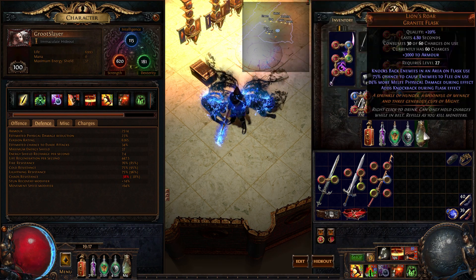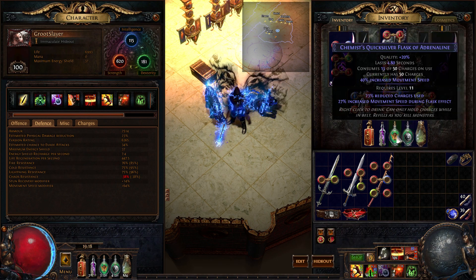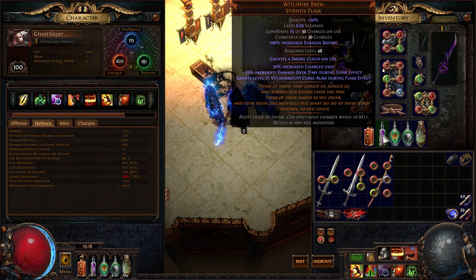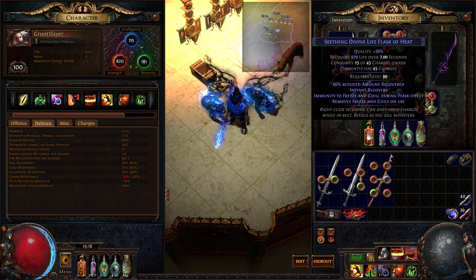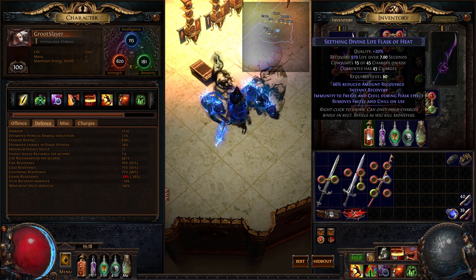Flask setup is pretty standard for most melee builds. Basalt Flask — you can use either Reflexes, a Grounding, or a Warding Flask, it's up to you. Quicksilver of Adrenaline — very nice flask for Cyclone. Witchfire Brew grants a level 21 Vulnerability Curse, which I believe is 30% increased damage taken, so that's a 30% more multiplier, which is actually better than a Lion's Roar. And you must have a Freeze — Divine Life Flask of Heat. You can use the Eternal Life Flask; it doesn't really matter. You just need an of Heat Flask somewhere in your build.